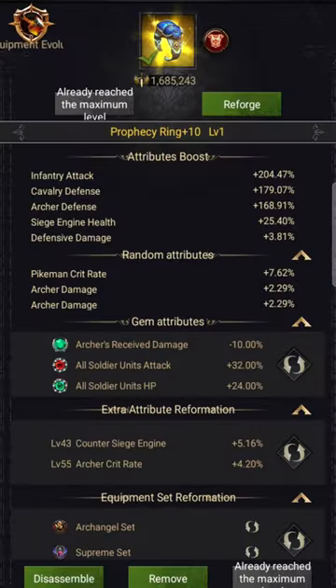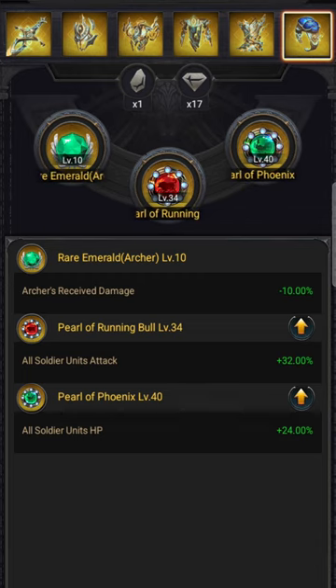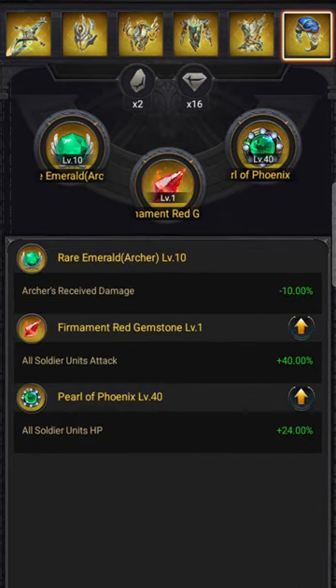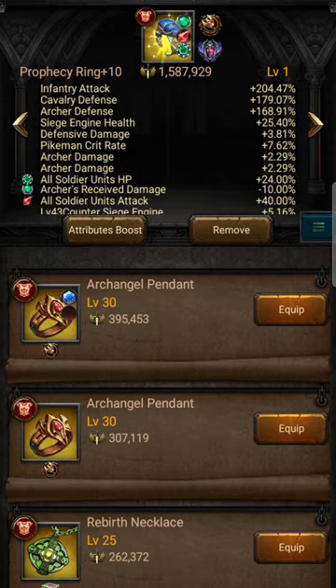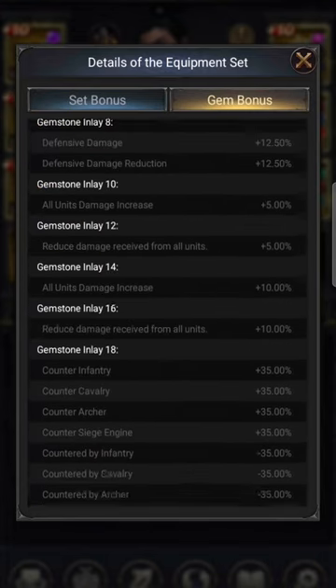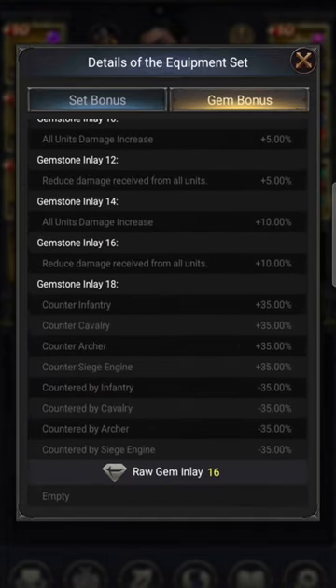What we're gonna do is randomly pop in — I picked up the 'all soldier units attack' gem — and we're going to replace this one right here. Pop it in like so. Then come back across and have a look at the gem bonus.